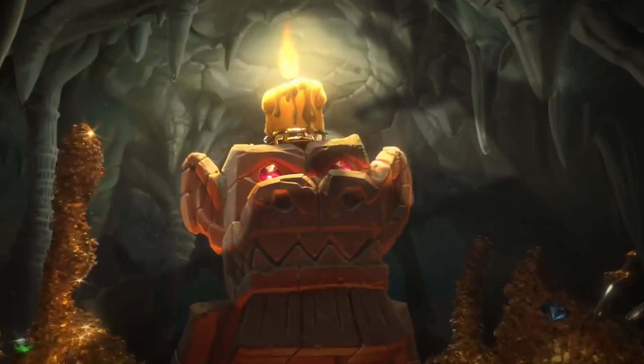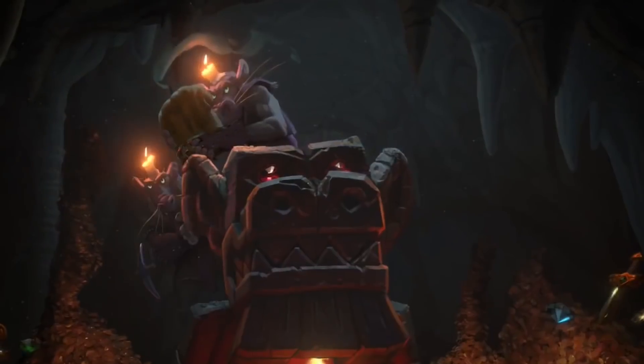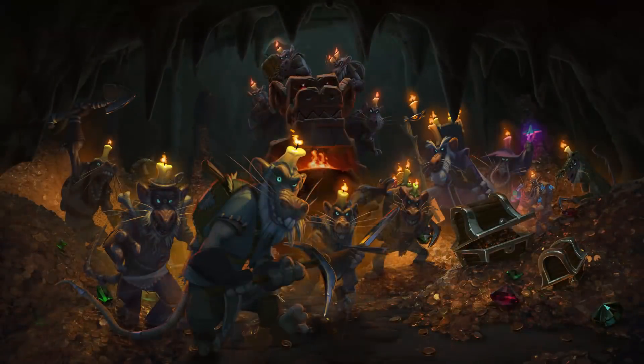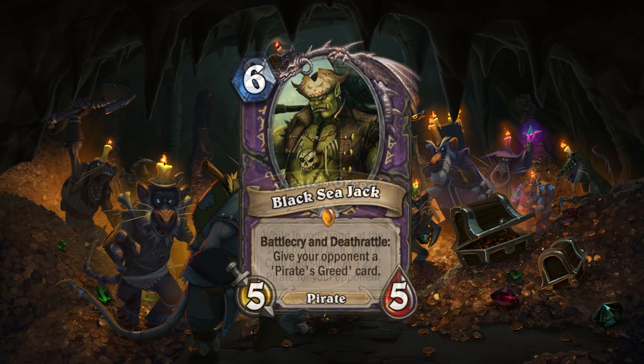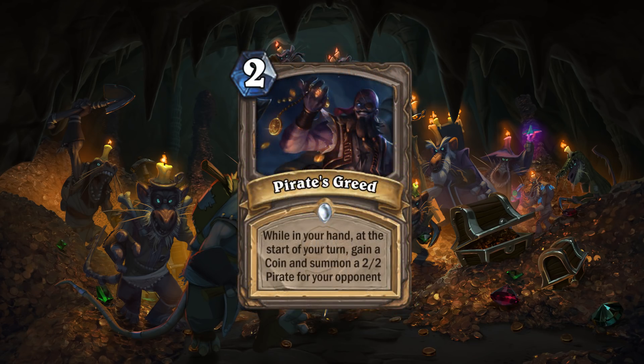Now it's time to look at the cards some of you submitted — info is in the description on how to make your own cards and where to submit them. Jeremy has an interesting cursed-like card with Pirate's Greed. For Rogue, this could help you acquire coins for a crazy Gadgetzan Auctioneer at the price of your opponent getting a lot of 2/2s. And for Warlock, Black Sea Jack gives your opponent Pirate's Greed, having them spawn 2/2s for you until they choose to play the card. Really creative idea, and I like that these examples show how both sides of the card could help either player.